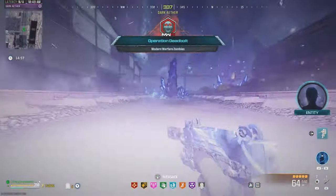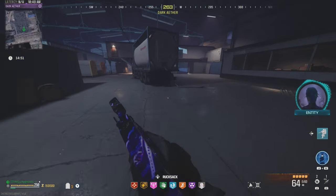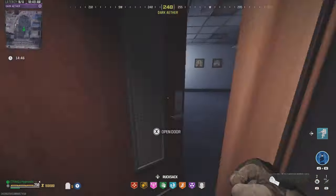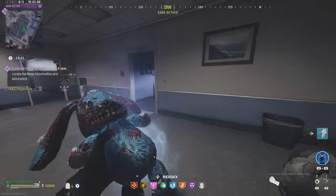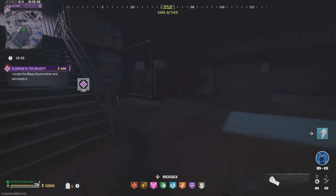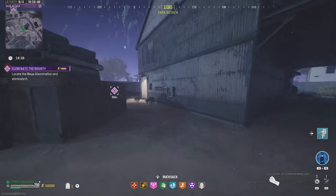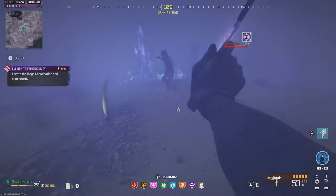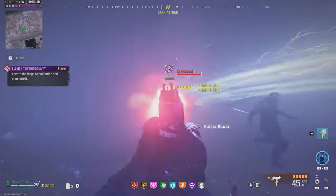We made it to the Elder Dark Aether. Once you spawn in, just turn around and make your way into this warehouse building right here — this is where we find the first contract, which is the bounty contract. Pick it up, it's right here in the corner. Our target is a mega abomination at C8 on the map. There's going to be a lot of fog in that area, so I'll show you my strategy on how to take out that mega.